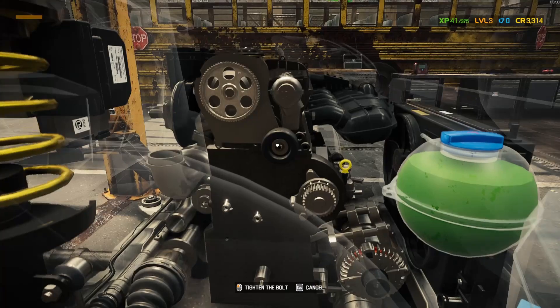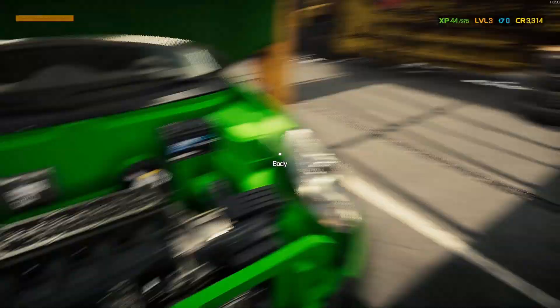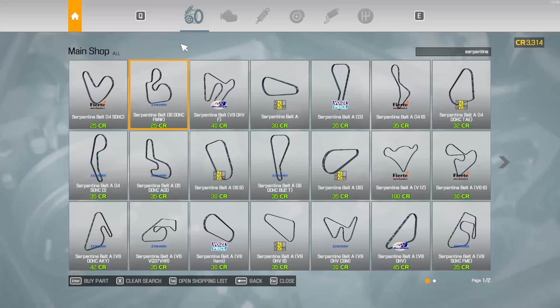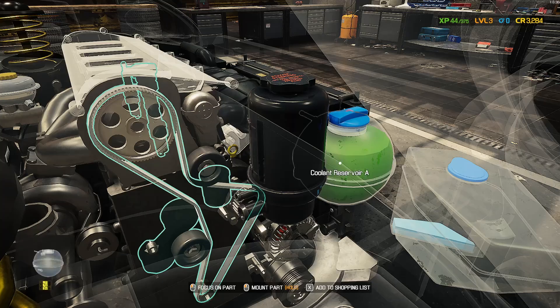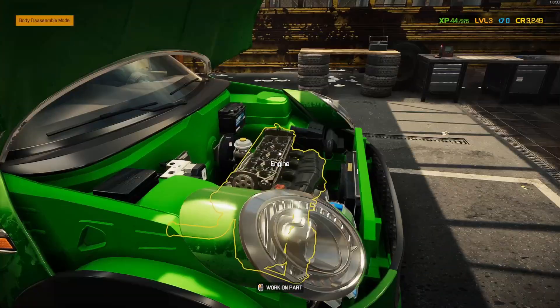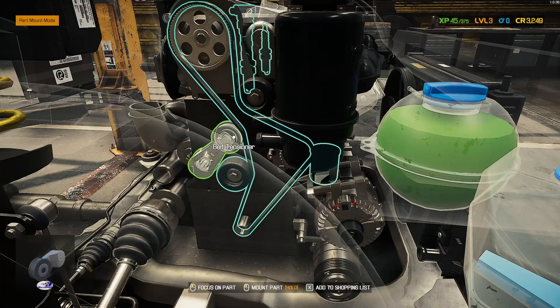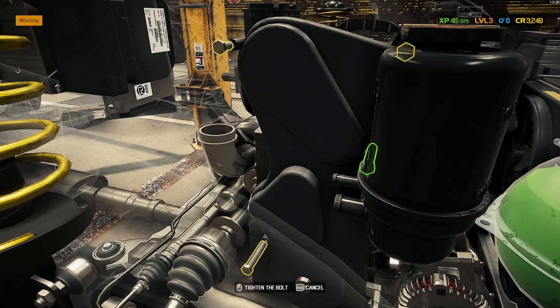Put the rollers back in, get a new serpentine belt. Oh no — I bought the wrong belt. Belt A — this one. Apologies for that. Get the belt tensioner in and the cover on.